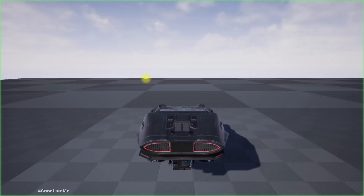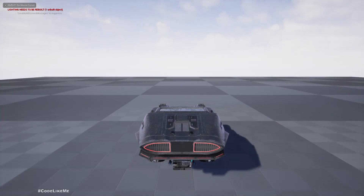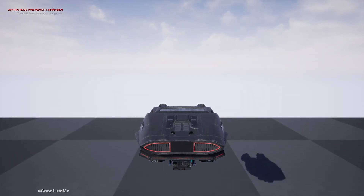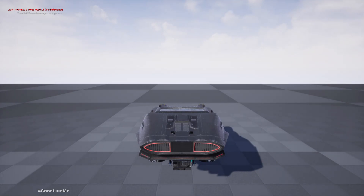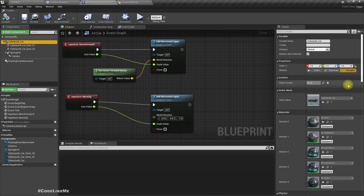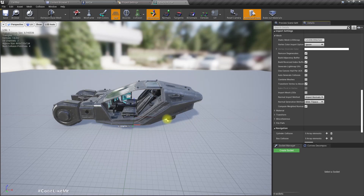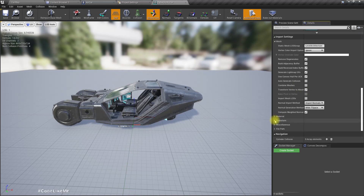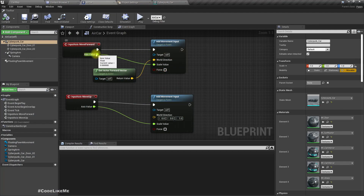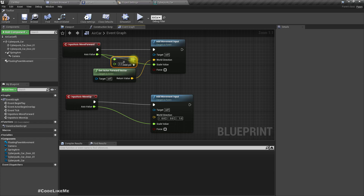Let's test — it's working but when I press W the car moves backward. The problem is the model had an initial rotation. We could re-import with an import rotation, but for now let's just multiply the value by minus one so it should be fine.